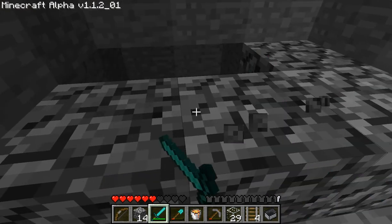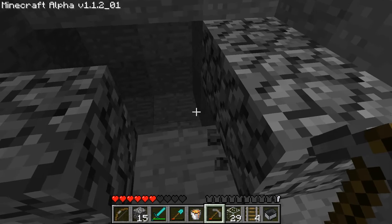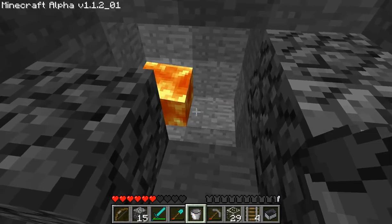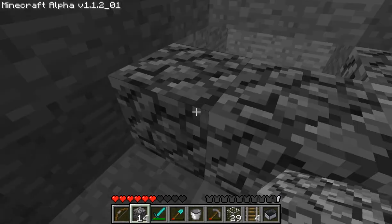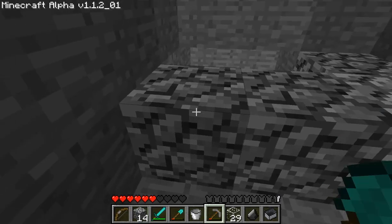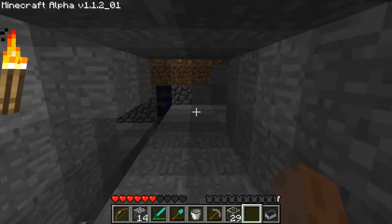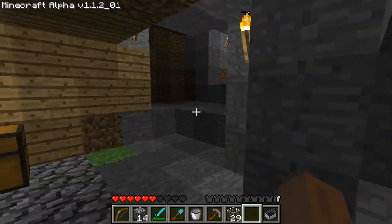By the way, I made a bucket of lava in here — this was going to be my lava incinerator that I could dump stuff in. Like this flint, because I already have so much. Just Q to drop stuff, throw it in there, bam it's gone. I could do that with all the gravel in here, but I want to make a giant gravel tower of Babel or something.